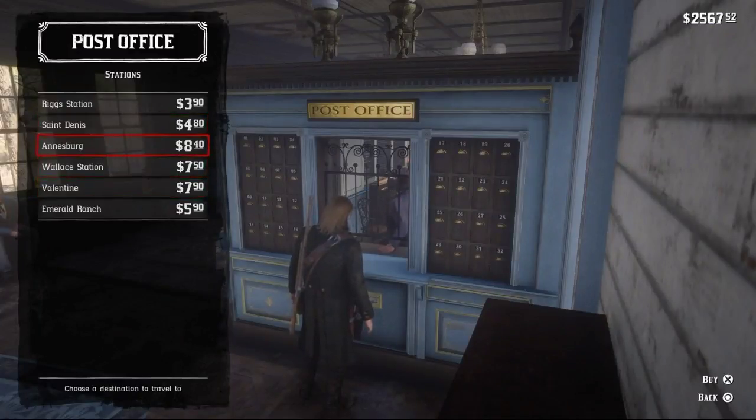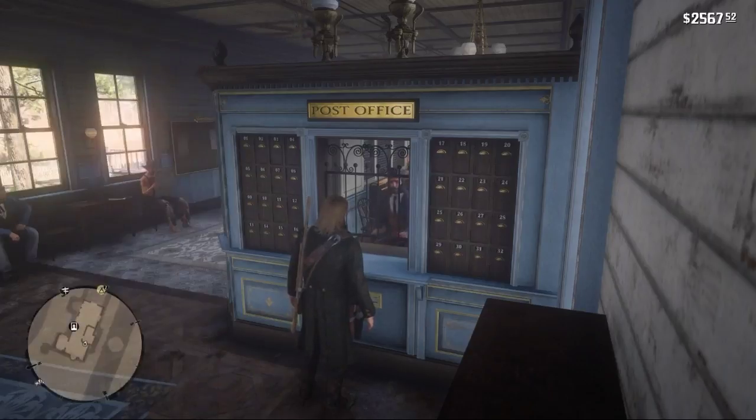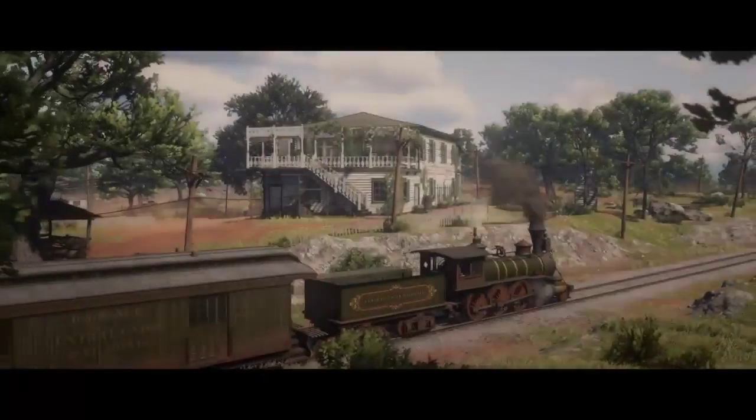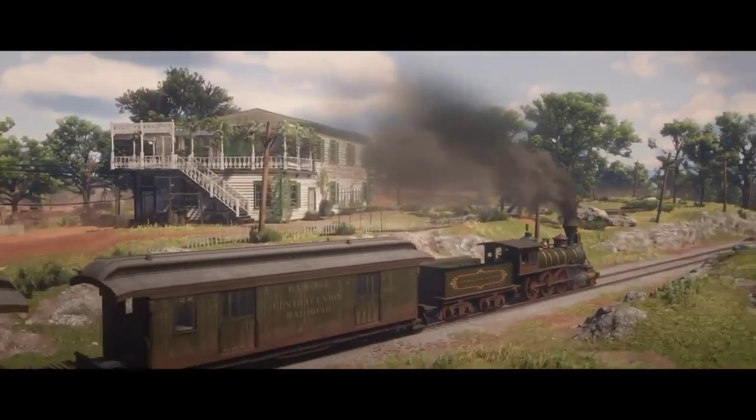You're going to fast travel over to Saint Denis. I recommend you use the post office because you can use that while you have a bounty — you cannot fast travel with the fast travel signs while you have a bounty. So just fast travel over there using the post office.